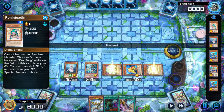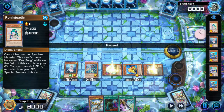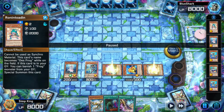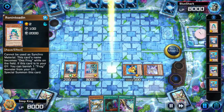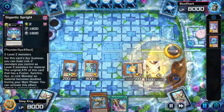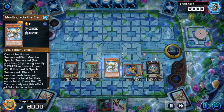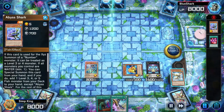Summon itself, send the water to the graveyard — that's going to get us every water we need in the graveyard to do our Moulin Glacier play. Now we don't have space for Moulin Glacier, so we have to be real careful. We're going to XYZ our two Sprites away into a Gigantic. Don't activate its effects before you special summon Moulin Glacier. Make them discard two.